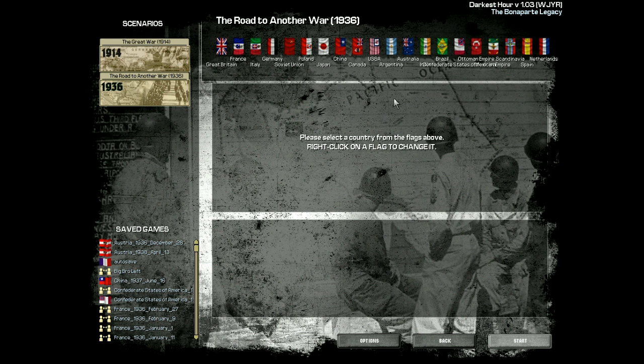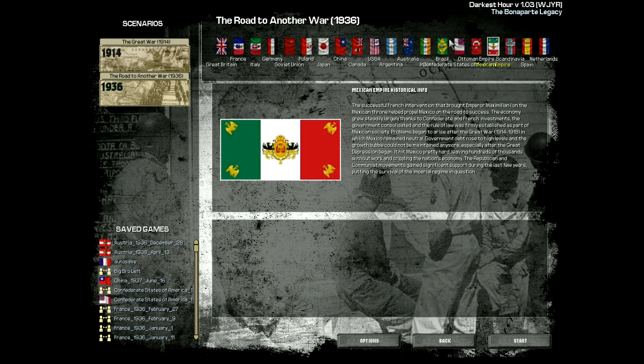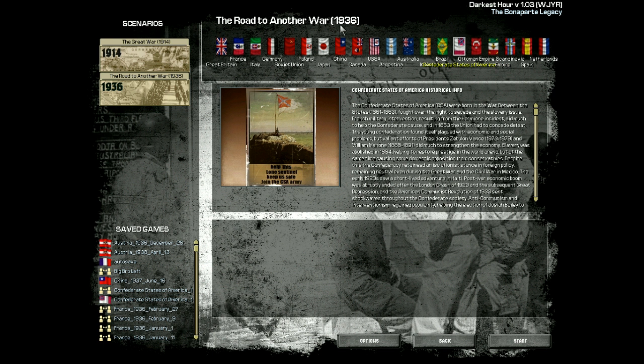This is not vanilla Darkest Hour, as you can probably tell, because you can see the Mexican Empire and the Confederate States in 1936. This is a mod called The Bonaparte Legacy, and I'll explain more of it when we get into the game, because you'll see all the countries and I'll be able to explain it all.